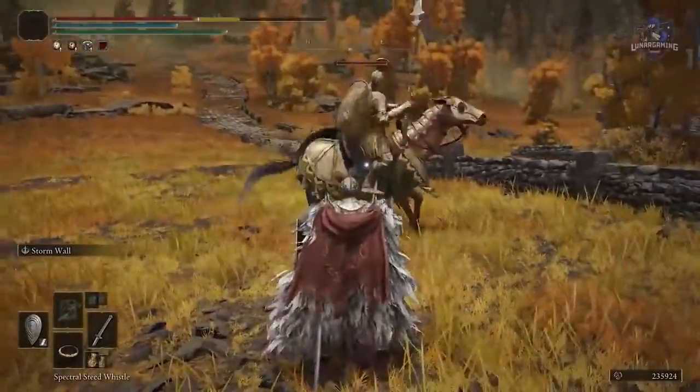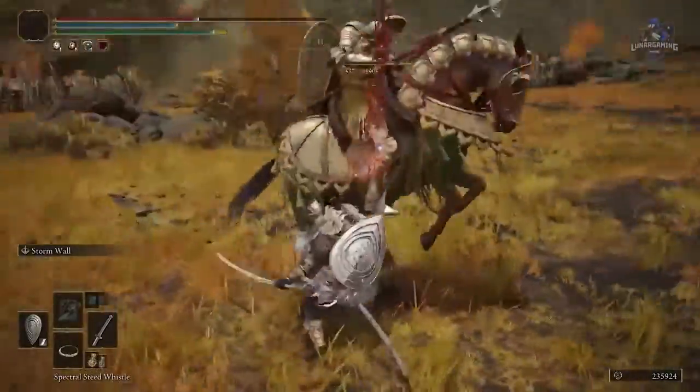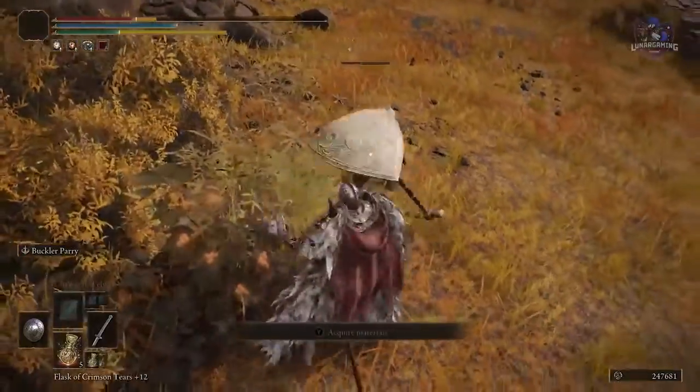One of the biggest reasons you will be killed in the game is panic rolling. If you time your rolls to exactly when the enemy attacks, you're far more likely to survive. If you prefer to block attacks, a shield with parry can work great.